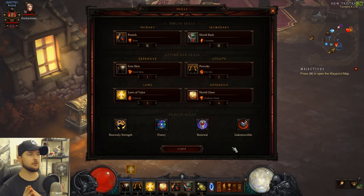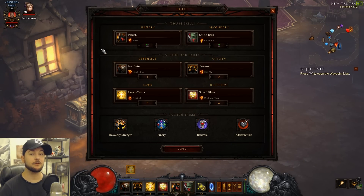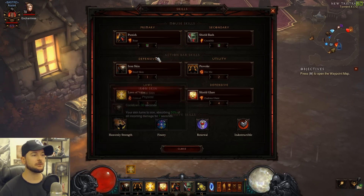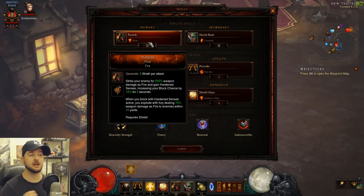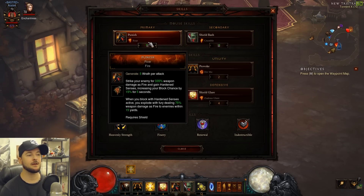Other passives include Indestructible, Finery for our gem slots, and Heavenly Strength. For skills, Punish with the Roar rune is fire element — great since we deal additional fire damage through our bracers. It deals 335% weapon damage as fire and grants Hardened Senses, increasing your block chance by 15% for five seconds. This also satisfies half of our Focus and Restraint requirement. When you block with Hardened Senses active, you explode with fury dealing 75% weapon damage as fire to enemies within 15 yards.